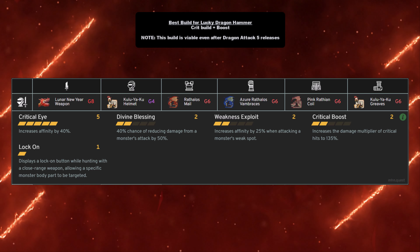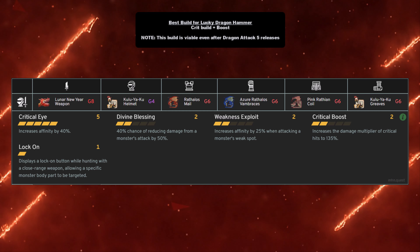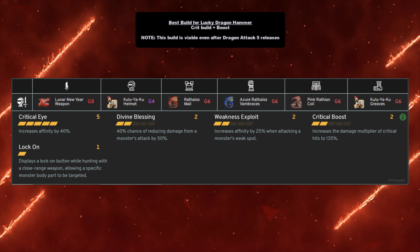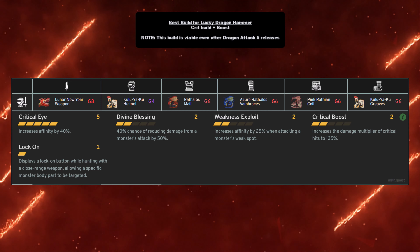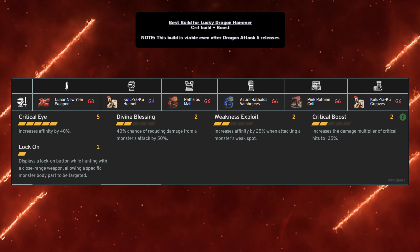The best build for the Lucky Dragon Hammer is a crit build plus crit boost. This build is viable even after Dragon Attack 5 releases — it is the meta damage build for the hammer in general. To run this build, you will need the Lucky Lunar New Year weapon of course.